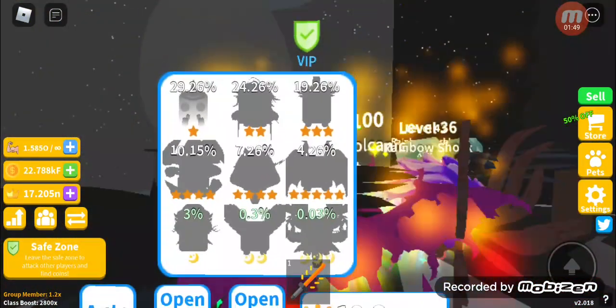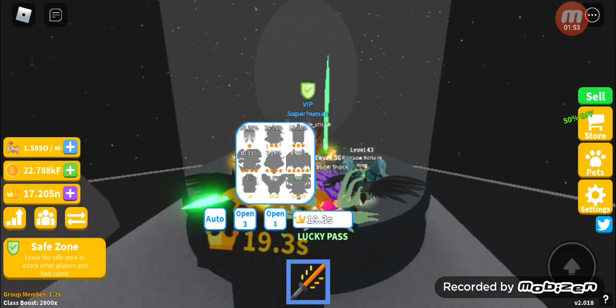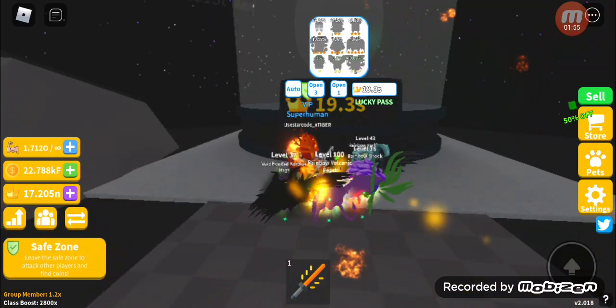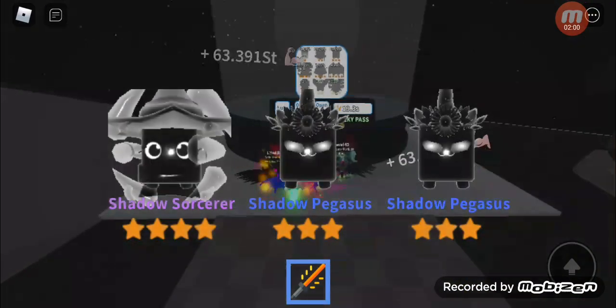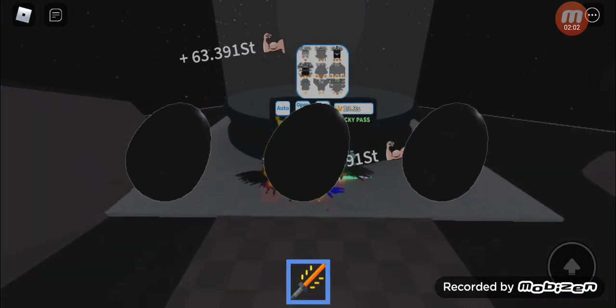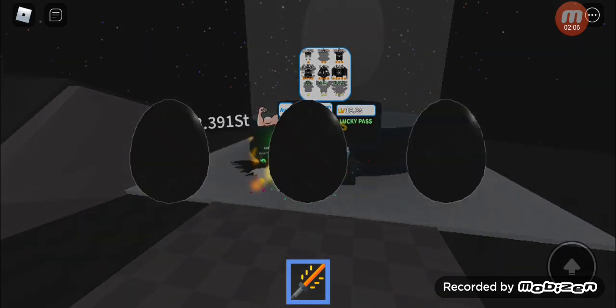I got new pets. Let's start unboxing and see what we can get. Look, it's amazing — Shadow Pens, Shadow Tiger.